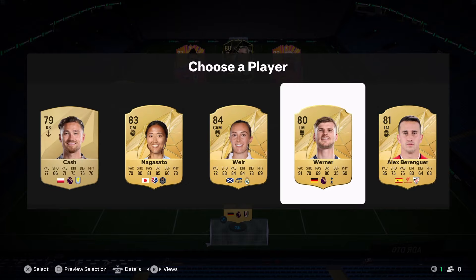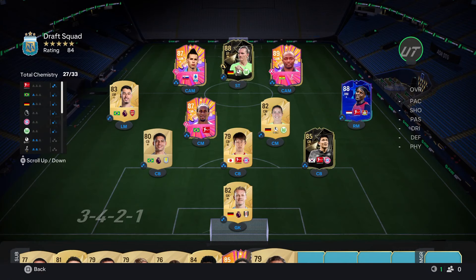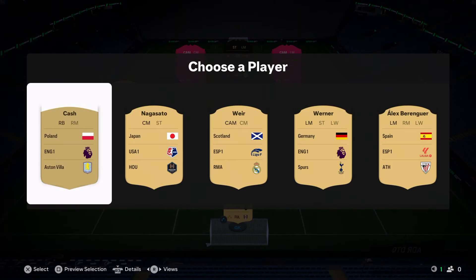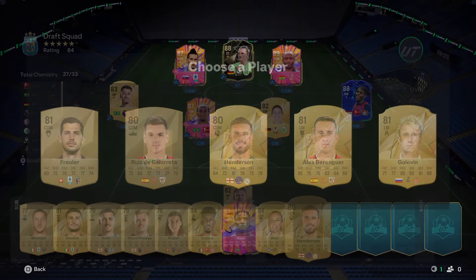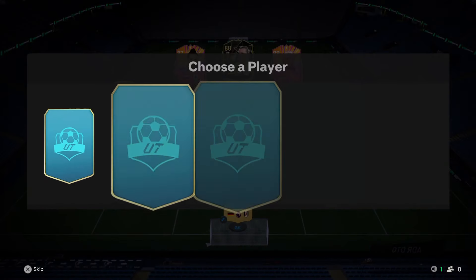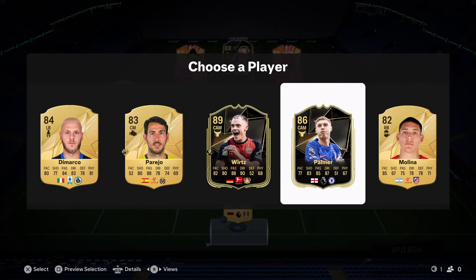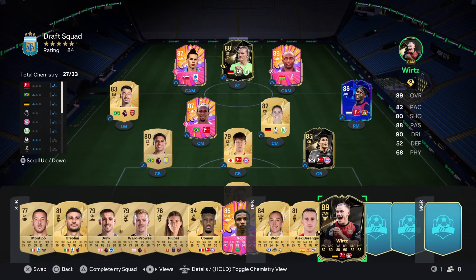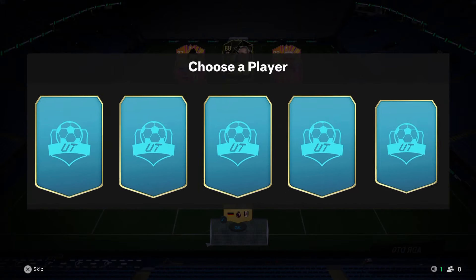Next pick — I feel like we just go with rating. Oh, Cash has right mid! If we play Matty Cash at right mid that would get us a lot closer to full chemistry, but he's too low rated. We need a Premier League hero to be honest. Henderson — shout out to him but he's not really that good. Next pick is 89-rated Florian Wirtz — Cole Palmer 86-rated is here as well. We're going to go with Wirtz as he's got left mid.